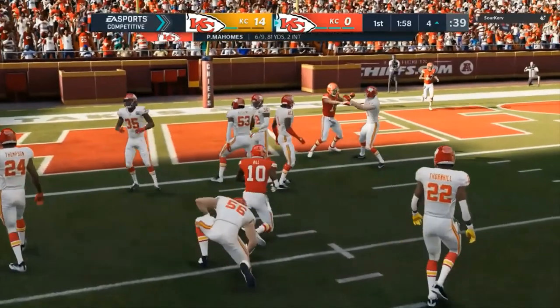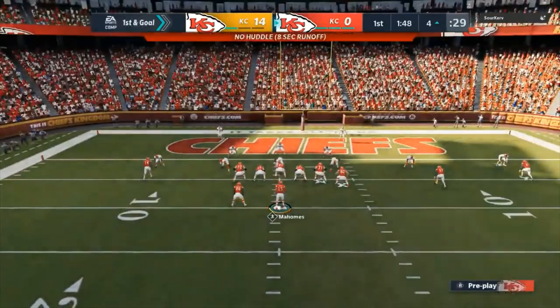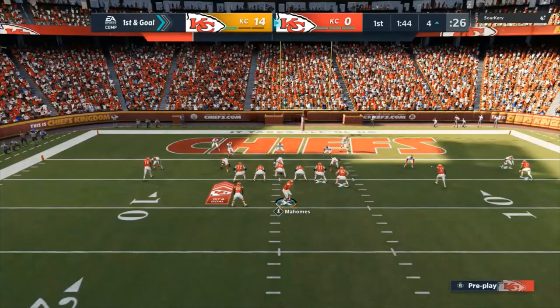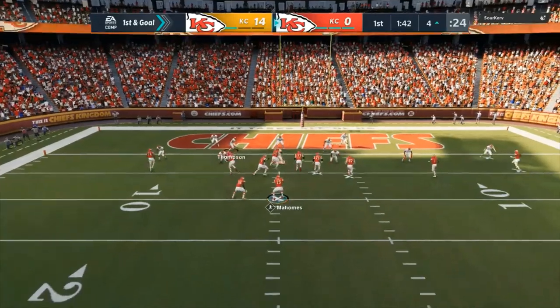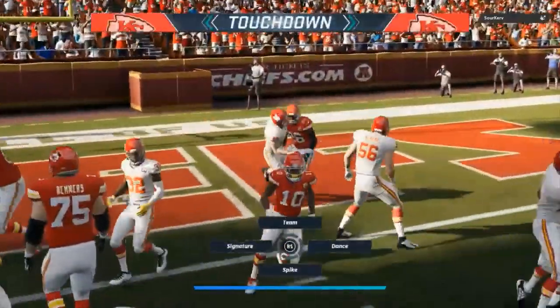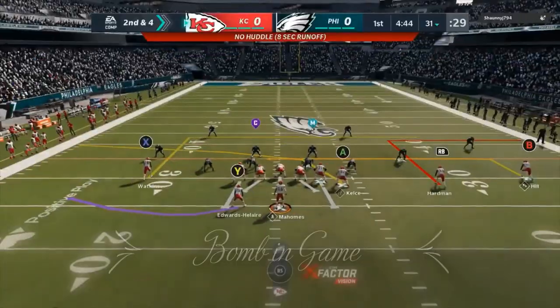This is where he switched to cover three and I was able to exploit it. His user was going towards the side of the tight end and the running back, so I just went to Tyreek. Simple, easy — no need to be complicated. And then we can use our power run and finish it off.